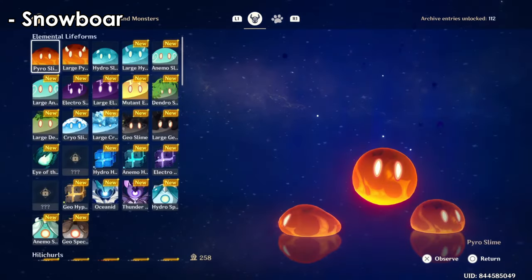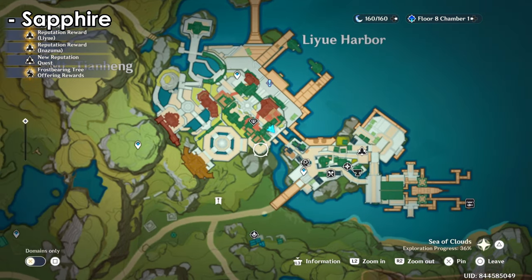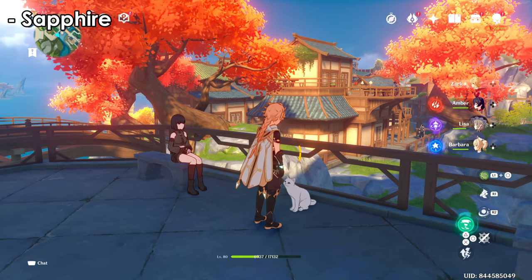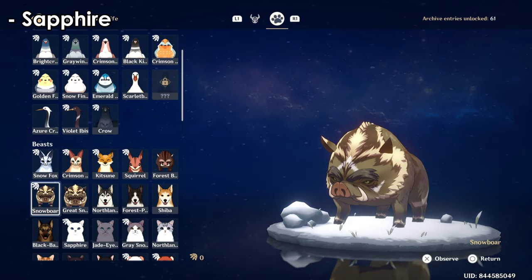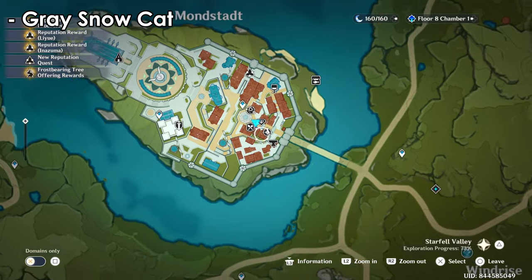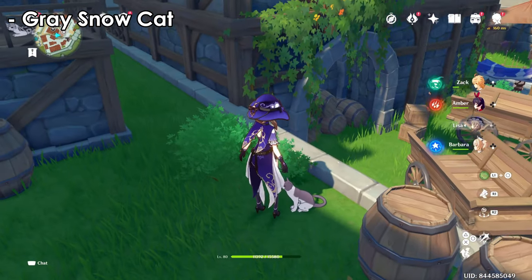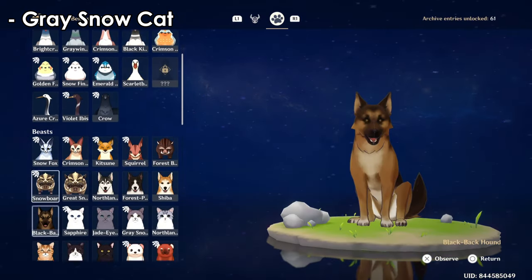I suggest capturing at least one of each animal to take back. For cats, sadly we only have two types. The sapphire cat can be found at this location — just go and interact with her; there'll be a bunch of cats around. For the gray snow cat, she can be found just above the stairs at this location. If she's not there, come here to find her among a bunch of other cats — she's just behind this small plant.